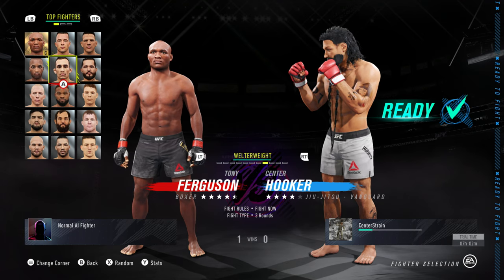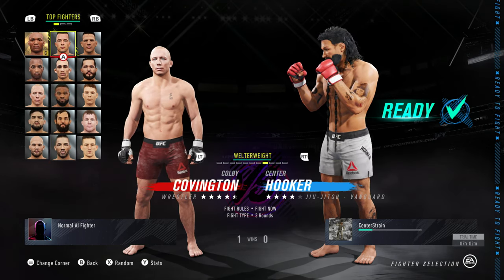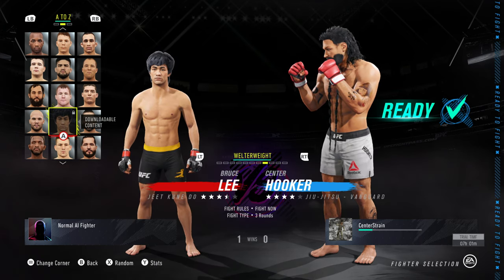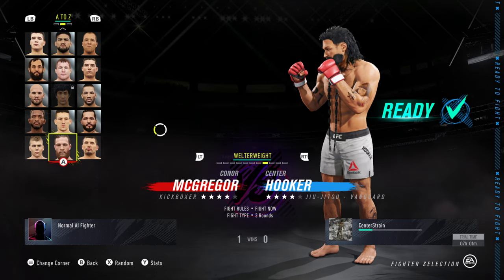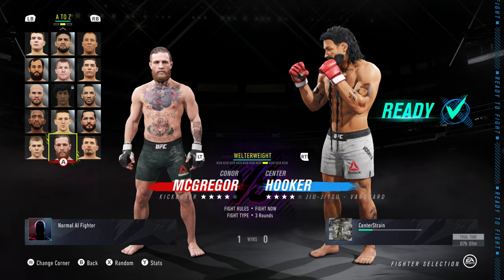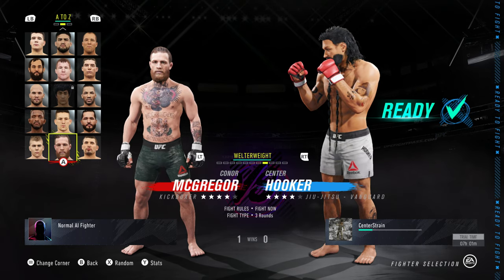Who are we going to go up against? We've got all your top fighters in the UFC. Of course there's only a few that I really know. Obviously George St. Pierre. And if you go down here you also have Bruce Lee — but it's downloadable content so you have to download it, or it probably comes with a special edition. Then you have the man himself, Conor McGregor. So we're going to go up against Conor McGregor.